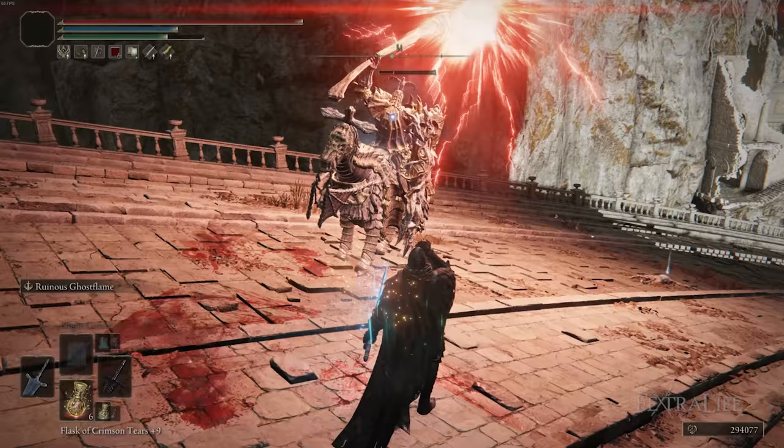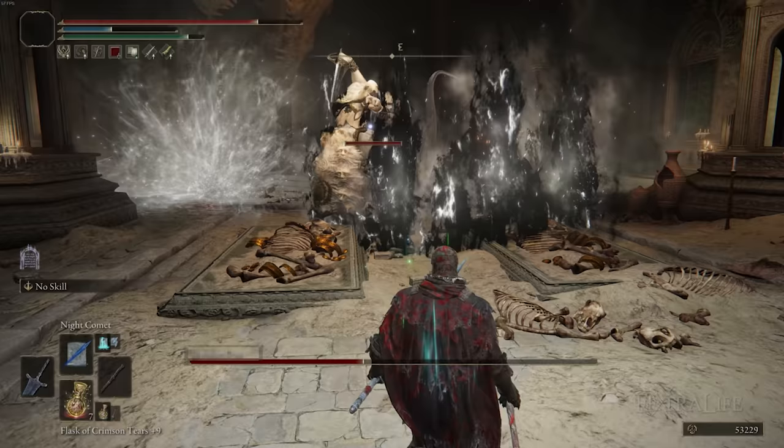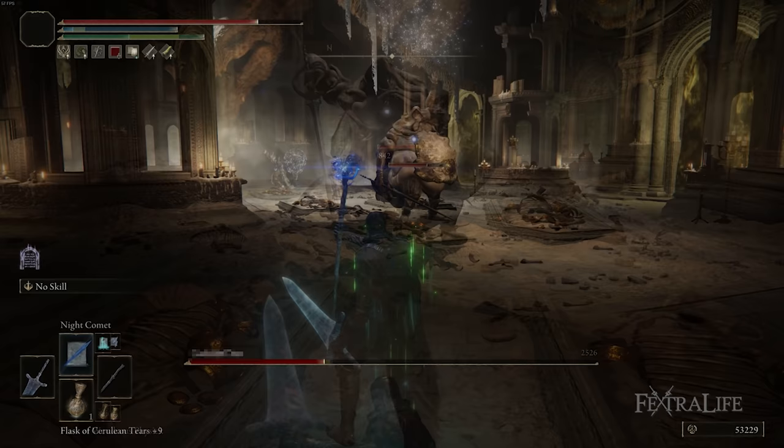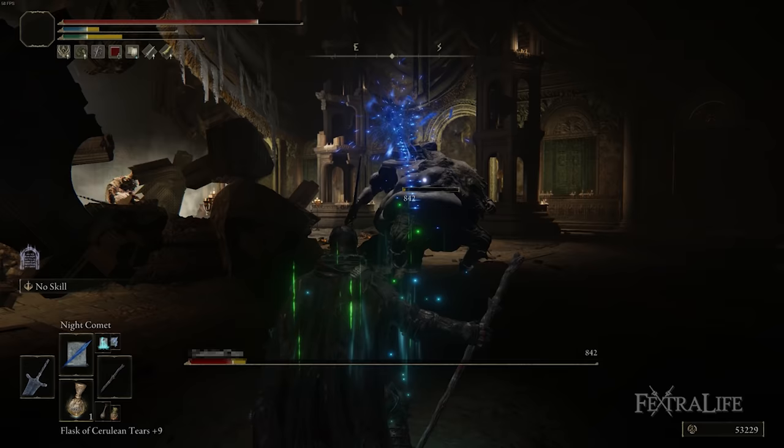One thing you can do is buff with the Moonlight Greatsword before you go into combat for a tough fight or boss. Even if you have your staff out in your right hand and you're ranging enemies down at range, your Moonlight Sword is still buffed and it lasts about a minute. Then if you find yourself having to swap to your other Greatsword, you're already buffed and you can just buff real quick with Ruinous Ghost Flame and continue attacking, or just get right into it if you don't have time to buff.